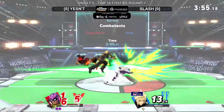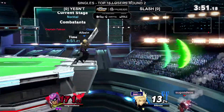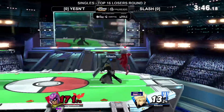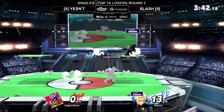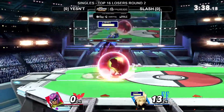Falcon side B not working again - Falcon mains are going to be up in arms about that one. Not the easiest edge guard for Falcon, but it would be good if Slash could hold ledge and drop down with the back air. Or just run off with one. But Yesen gets the 4 tail anyway.